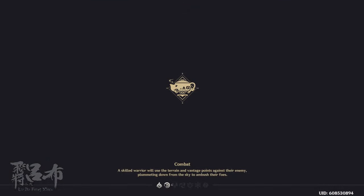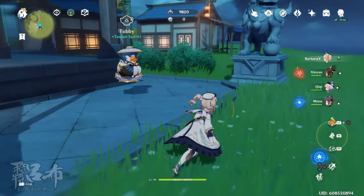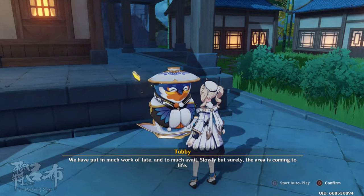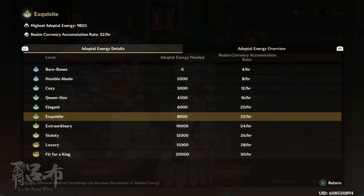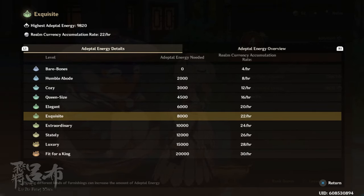Once you finish getting your housing to 20,000 or 30,000 Adepto energy... When I first started doing housing, it all looked very daunting. But as I've come to realize, it's actually very easy. Once you know what to do, you can easily get to 20,000. If you want to design your housing just for the sake of designing, I still say build to 20,000 as soon as you can — otherwise you're going to get bottlenecked from not being able to get new recipes and not having enough coins. Just invest all your coins in the Adepto potions and furniture until you get the maximum realm currency accumulation rate.